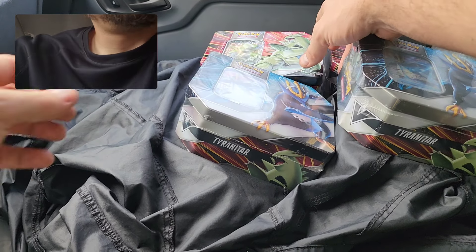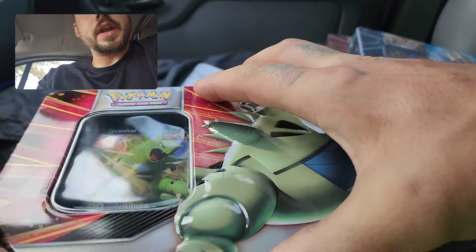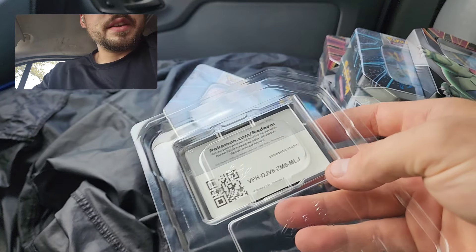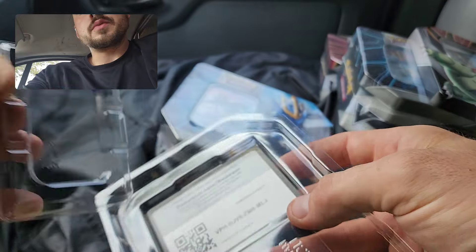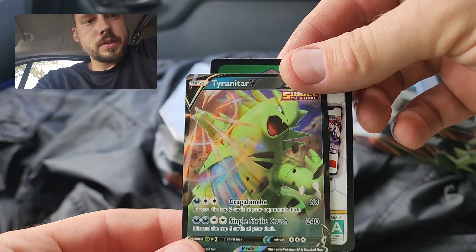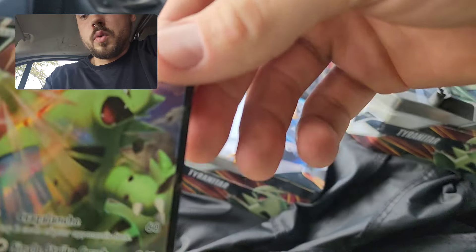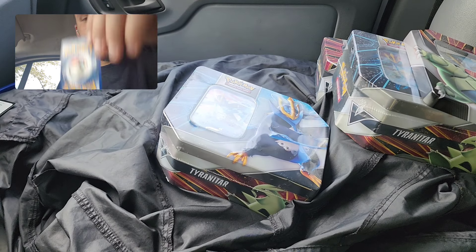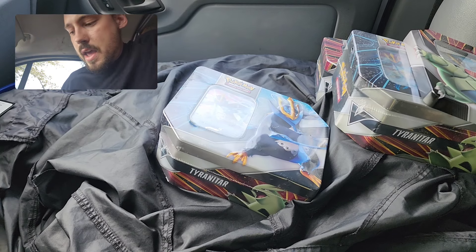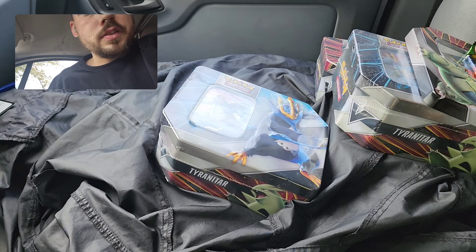Hey guys, Riley Spanish here. In this video I have four V-Strikers 10s. This one I already opened up just because I wanted to make sure they had what I thought they had, because there's been multiple print runs of these with varying pack selection. The normal Walmart one was either two Brilliant Stars and three Evolving Skies, which is what I was hoping for, or one with five Brilliant Stars packs. But there it is — two Brilliant Stars and three Evolving Skies in each of these 10s.